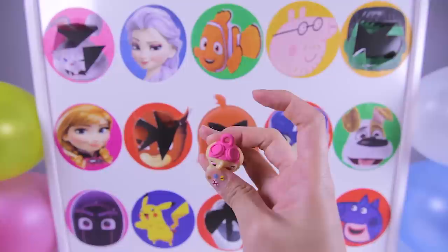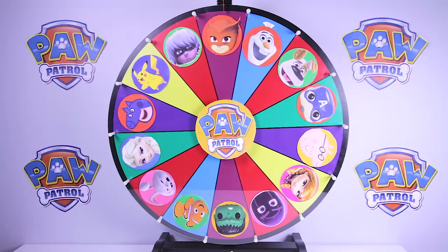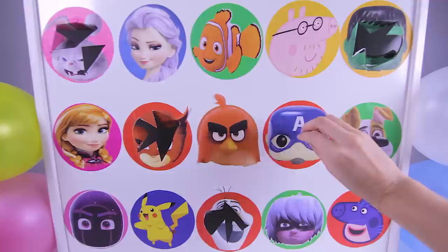That's so cool! Ok, now that we've found Skye, we only have four more Paw Patrol toys left to find. I just hope we don't get slimed by a mean villain again! Let's see which character is next! And it landed on...Captain America! Captain America is a brave superhero and he is one of the leaders of the Avengers! Ok Captain America, one, two, three!